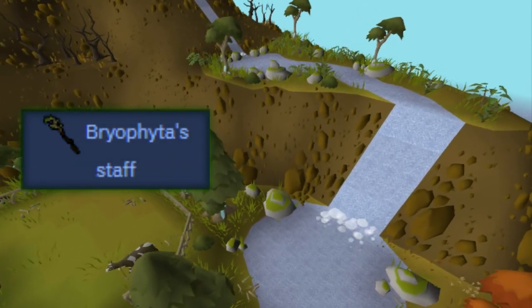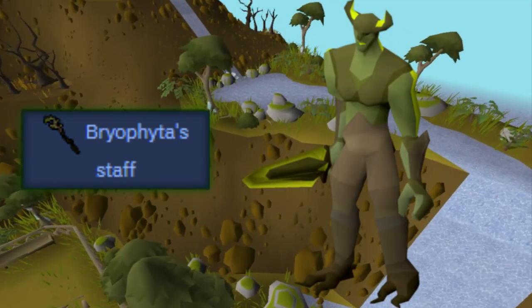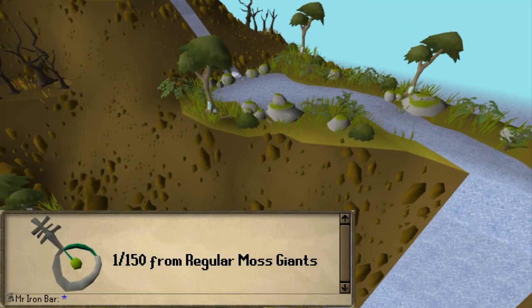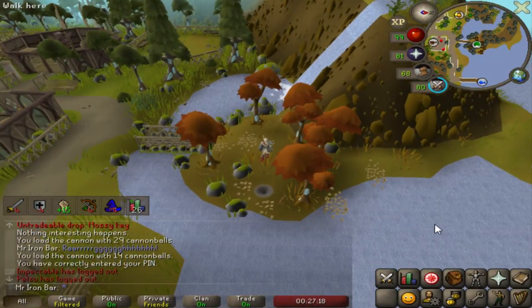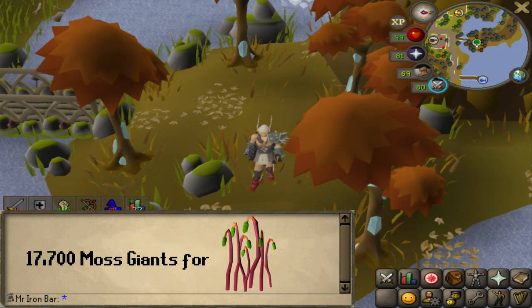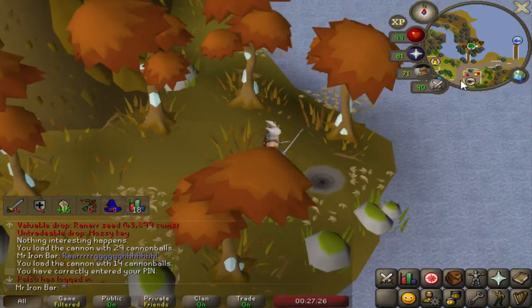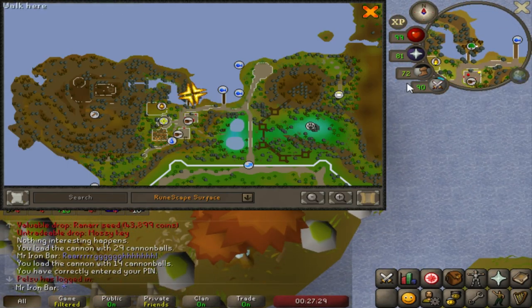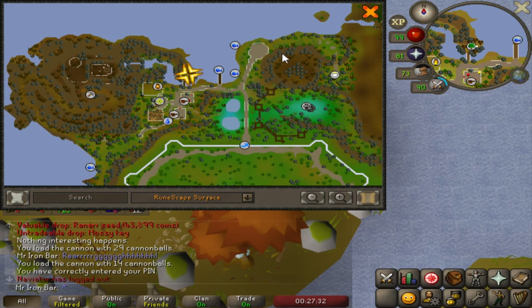To get it, the staff drops from the moss giant boss at 1 in 118, and to even fight the boss you need a mossy key which comes from regular moss giants at 1 in 150. So on average I would have to kill 17,700 moss giants to get enough keys to actually get the staff. It's all statistics — it's not like you have to kill exactly 118, but your typical grind is gonna be about that much. Yeah, it's a big grind.